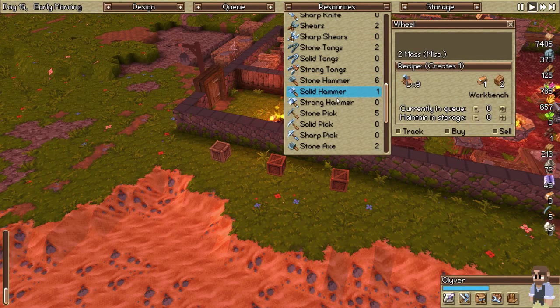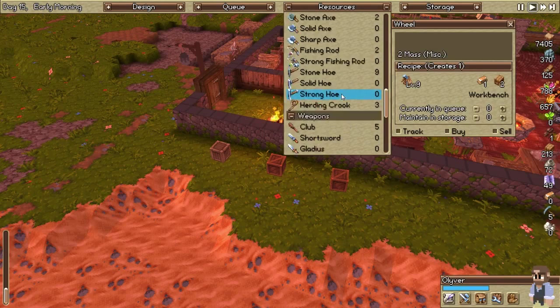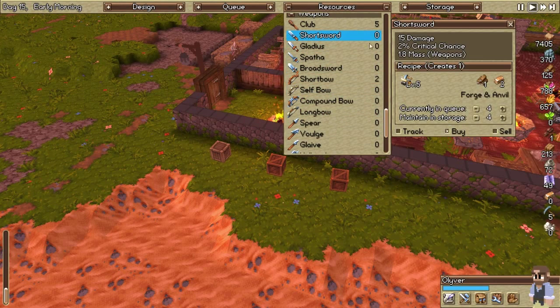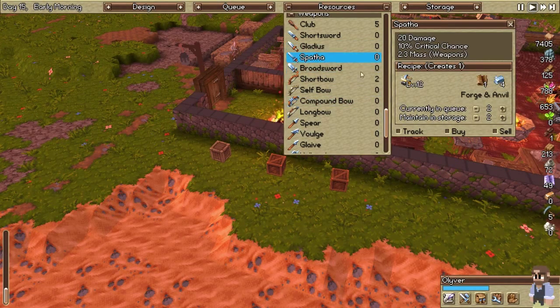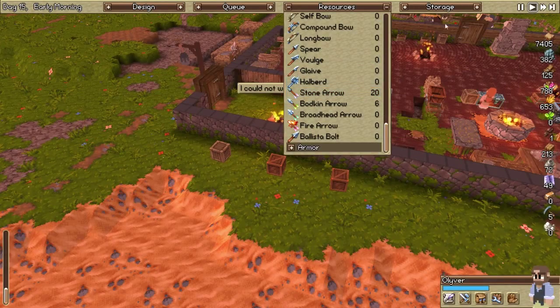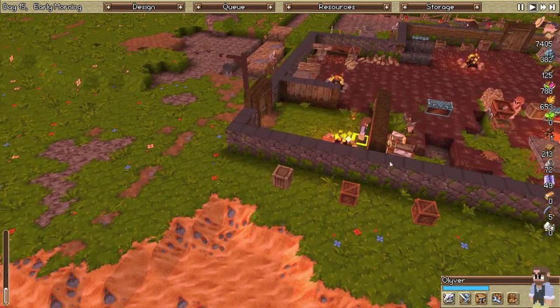Solid hammer — we're doing good on all this stuff. Weapons — need some more short swords but we don't have any ingots. Can we do any of this? Probably not because we don't have the right level — and we're already tracking it. We're doing good. Once we get another merchant to come by, we're good to go.